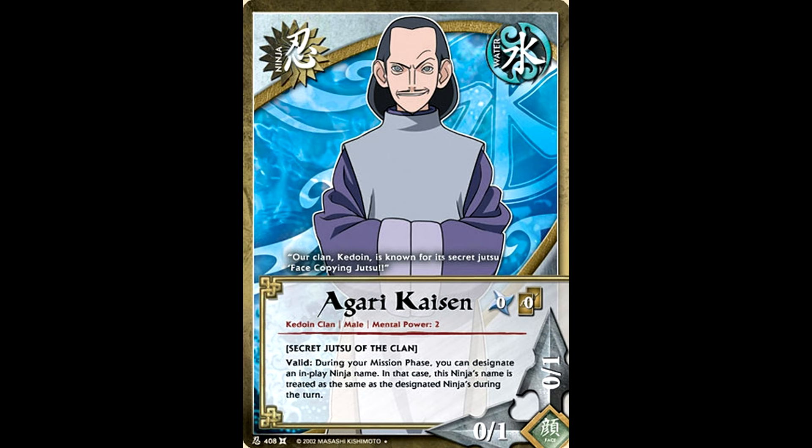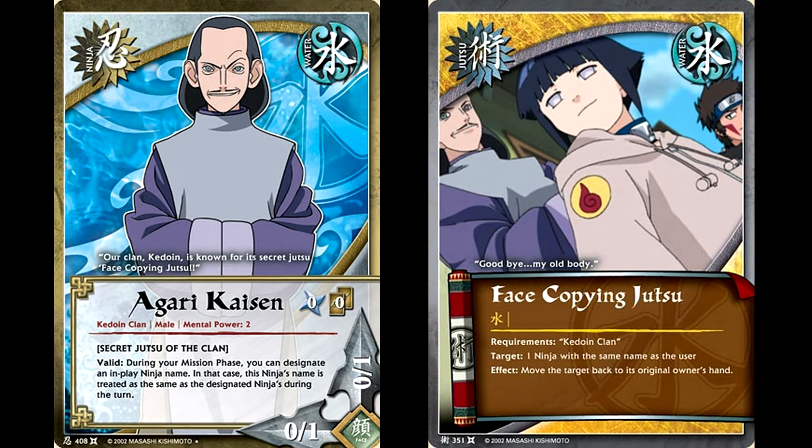He had his own jutsu called Face Copying Jutsu, which let you return one of your opponent's ninjas with the same name as his name to their hand. One of the main advantages this gives is if your opponent is running like a Gaara over 9000 deck or some kind of jutsu spam deck like Rasengan, then you can call him Gaara or Naruto. And then during battle, if your opponent tries to play a jutsu, you can use Face Copying Jutsu to return that character to your opponent's hand and then the effect fizzles. The other great thing about this card is it doesn't have to be a character fighting against you — it just has to be a character in play. So if you really wanted to, if your opponent was running a platoon of some kind, you could get rid of that platoon using this effect.